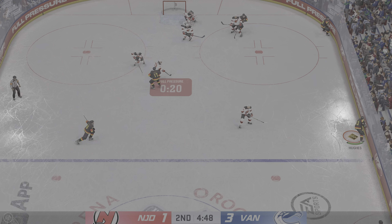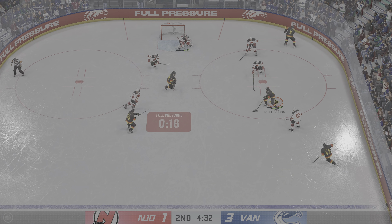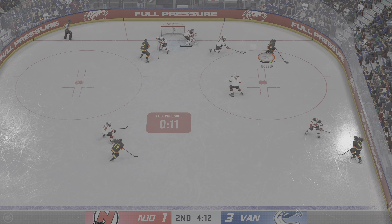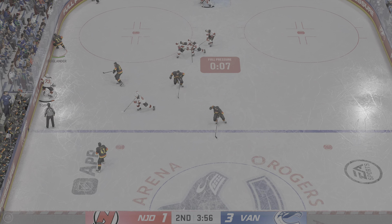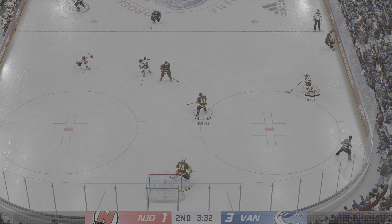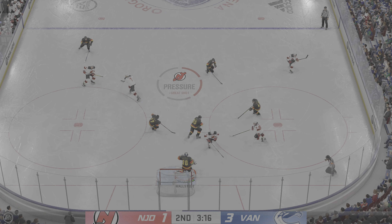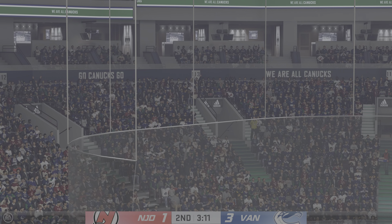Just a plethora of pressure here in the offensive end. The pairs are all over it. Feeds it to Hughes — blocked in front. Looking, looking. And that's blocked in front again. The defensive team's got it now. Now he tries to get it across to Hughes. Here's a blast — he stops him with the glove. Great reflexes there.